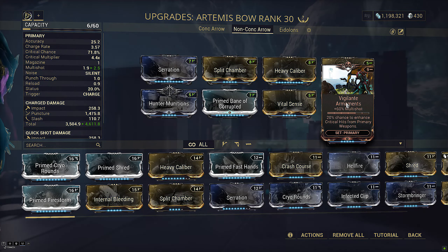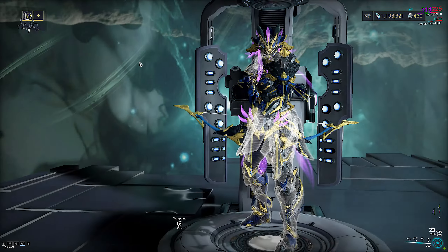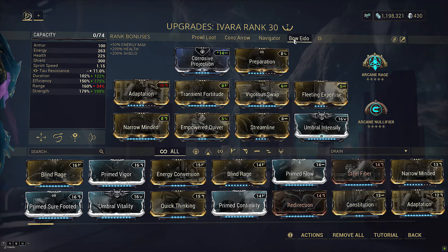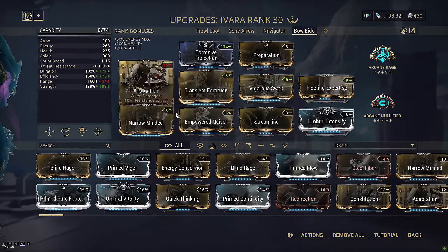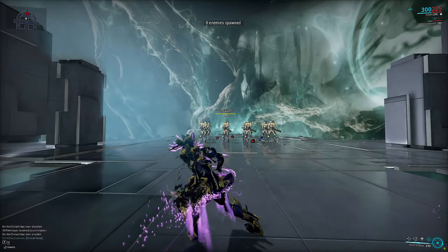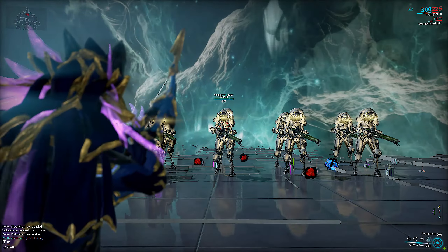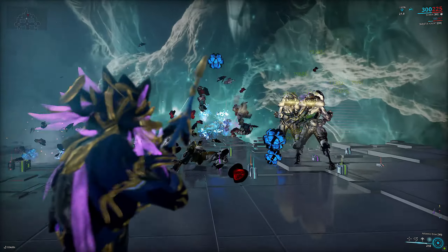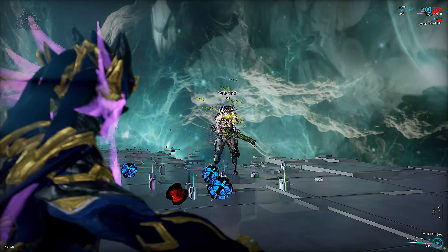If you don't want to run a concentrated arrow build, this works very well on non-concentrated arrow also. Instead, we'll be running Hunter Munitions. Since we lose the force impact procs, we're still using critical delay for that extra crit chance. We no longer need Primed Firestorm, so we'll run Vigilante Armaments for extra damage as well as more slash procs.